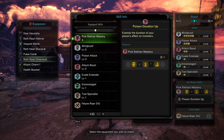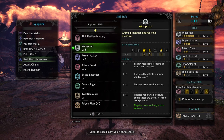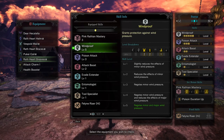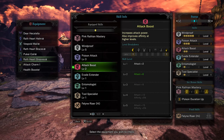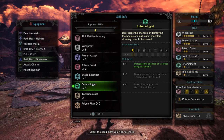So it will keep that Black Wind down longer. We have full Wind Proof. Now in the past this hasn't stopped the Black Wind, but it will stop all the other wind, and my Poison will stop the Black Wind. We have Poison Attack — I want as much Poison as possible — Attack Boost, Evade Extender, Entomologist, just because I had a spare Charm and my weapon had two slots.